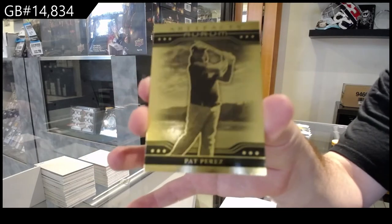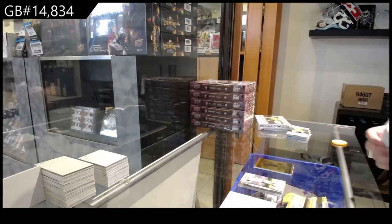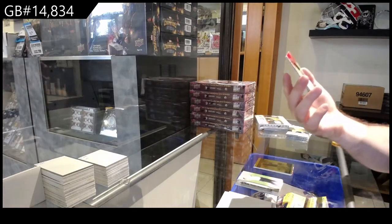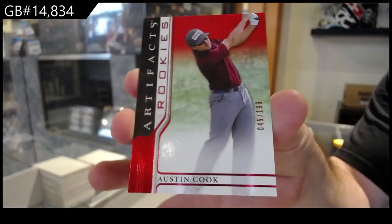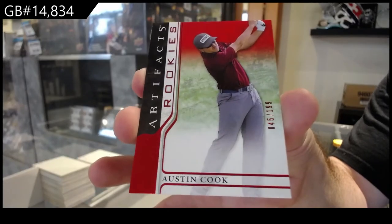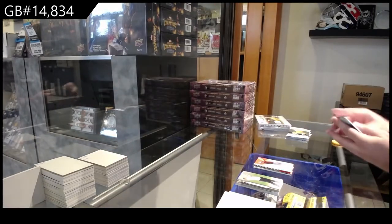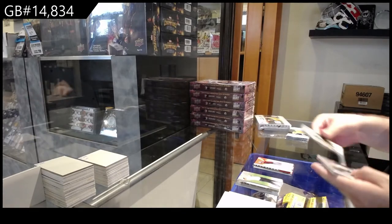Coming out to an early start! We've got a rookie to 199 of Austin Cook, so the C spot. Austin Cook — Luke, the base or value — which base in the Artifacts Golf is valuable? That McNelly's 150 bucks, that's pretty sweet.